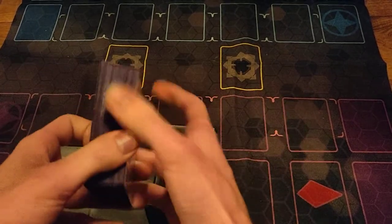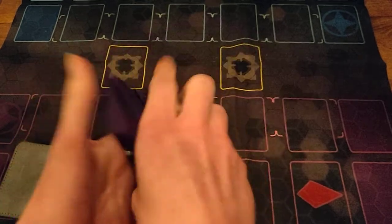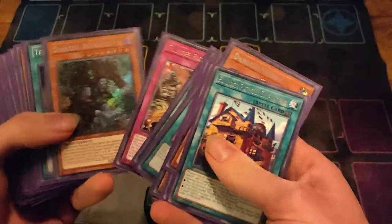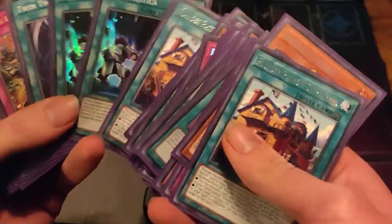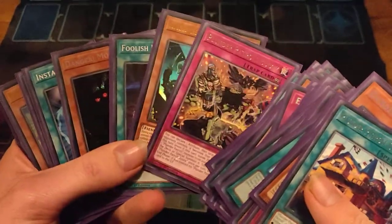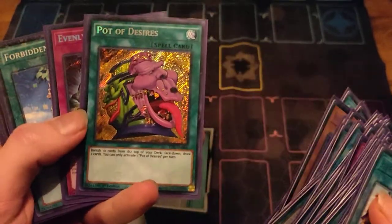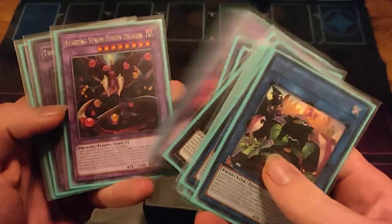You're gonna see a lot of purple sleeves because all my decks except one are in purple sleeves — that makes swapping cards easier. This is a Plunder Patrol deck with some Dangers in there. It's a really old list. My Evenly Matcheds are in here — American first editions. Two Mind Control, Mystic Mind because I'm a fun player. Common Twin Twisters, multiple Instant Fusions. My first edition Pot of Desires, three of them. This deck is gonna get support and I've been testing it a lot — you'll see it on this channel really soon.